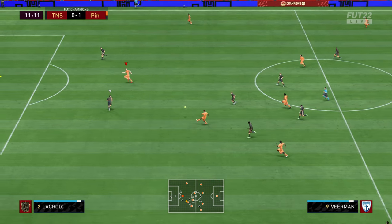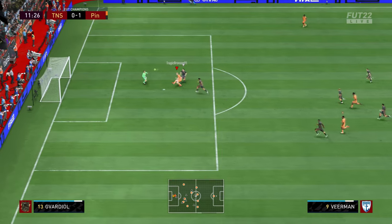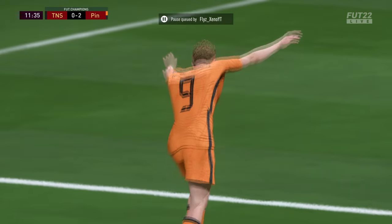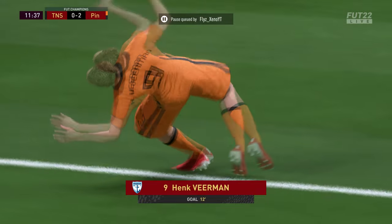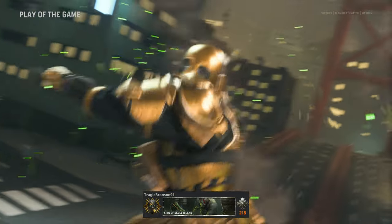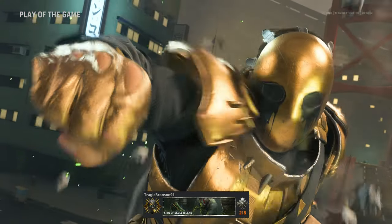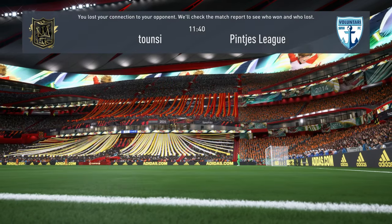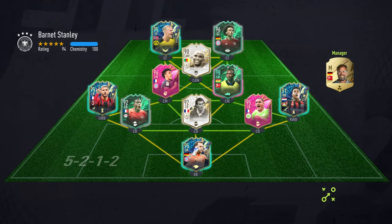Gravenberg finds Veermann who heads it in. I can see my opponent press pause so I know what's going to happen. I celebrate with Veermann — this was the knockout blow for my opponent. We win — easy game, easy life — a very early rage quit. Let's play the third game.